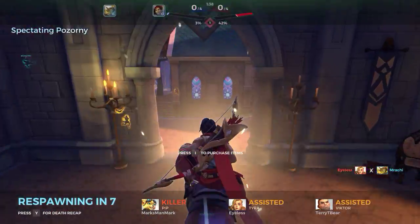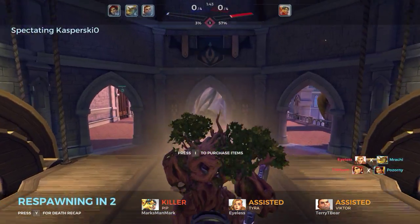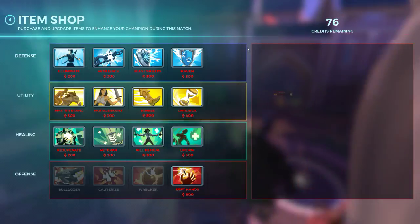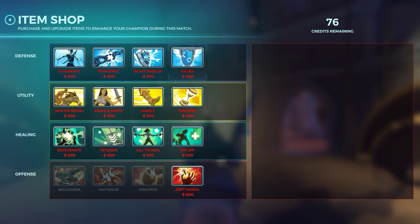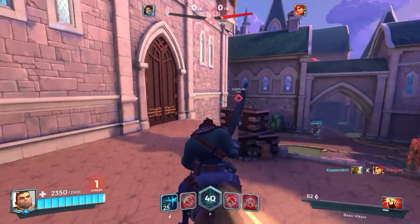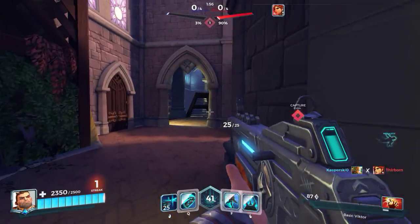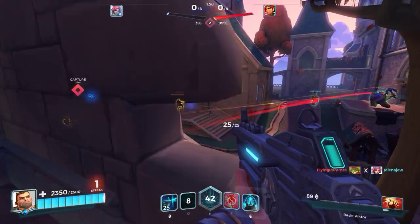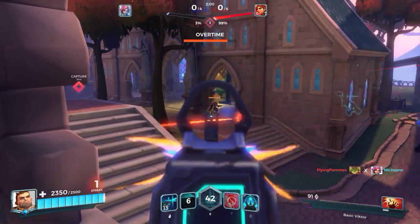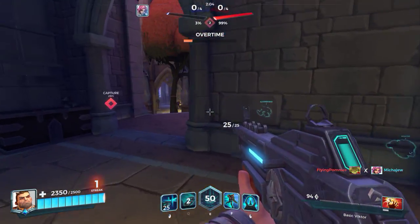I probably shouldn't have tried to just sit there and hide, but you know — try anything once. I can't purchase another card right now, but there's lots of different cards to purchase. It's really dependent on your play style and the character you're using. With Victor, the first one I picked up was the reload speed. I think we're gonna lose this one.